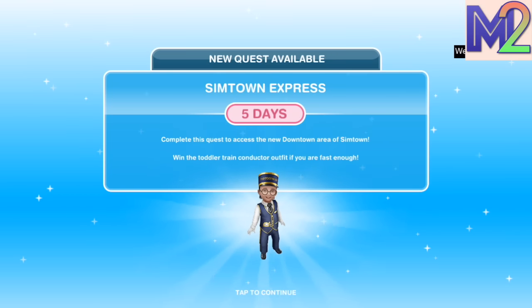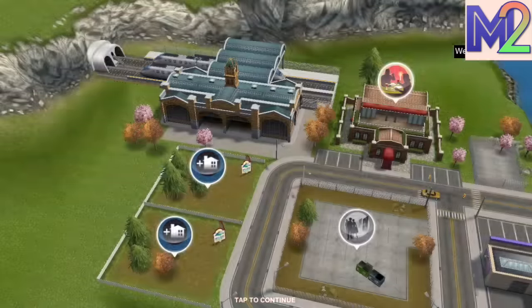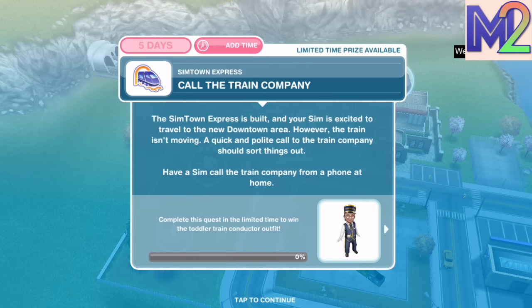The young toddler conductor looks great. This is going to be a discovery quest, which means you can choose when you want to start it, so don't worry about starting it until you are ready. The way you start it is by building the train station. This is a five-day quest, and if you complete it in the time limit, you will win a toddler train conductor outfit. If you don't complete it in time, you won't get the outfit, but you will still unlock the new downtown area of Simtown.